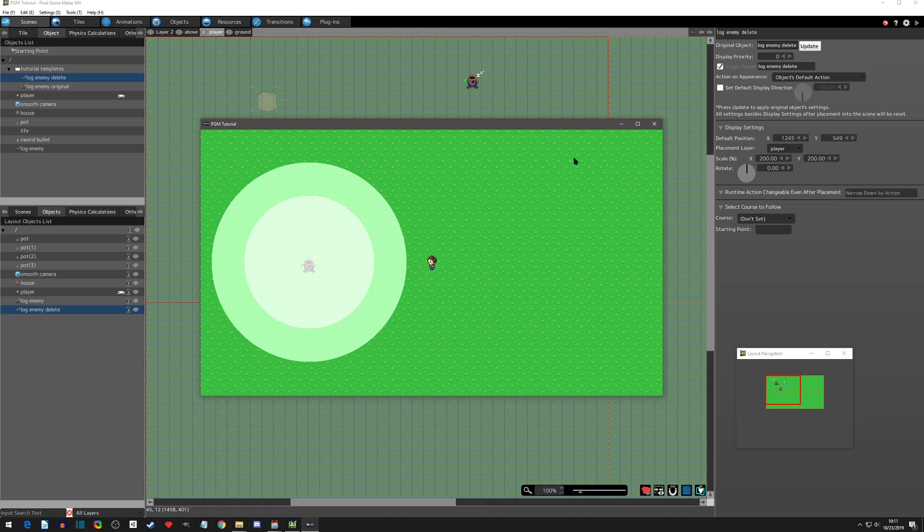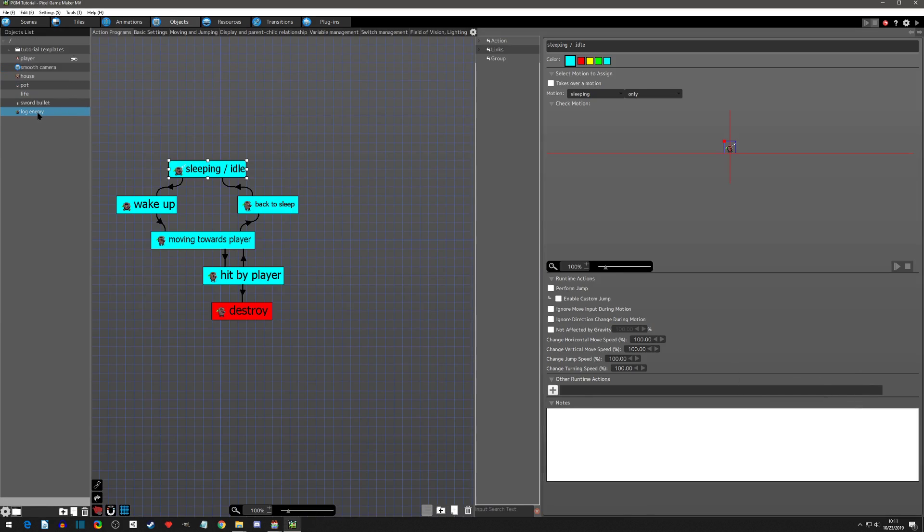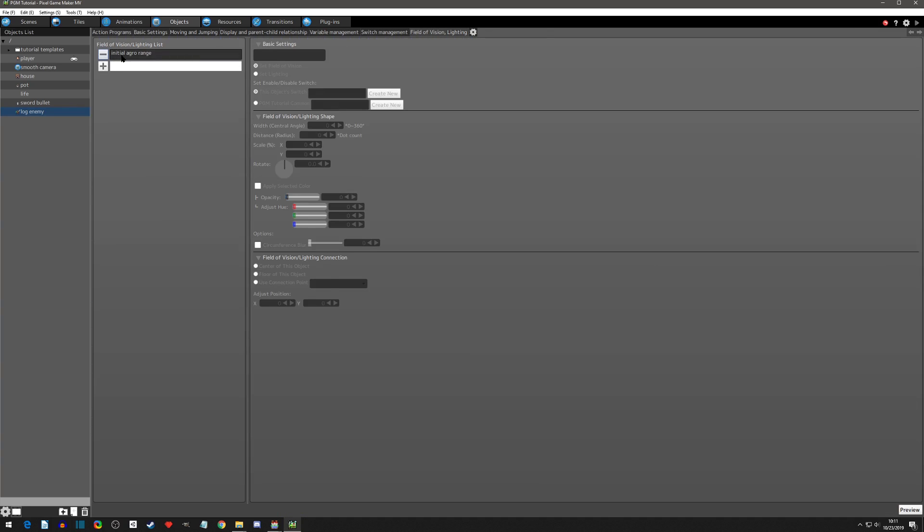Let's get started. We'll go to our objects, go to our enemy log, and go to the field of vision. We have an initial aggro range — let's rename it to 'initial aggro range'. Then we're going to want another field of vision called the 'de-aggro range'. We're going to copy the 180 distance radius, copy the size of it, and then scale it by 50%.